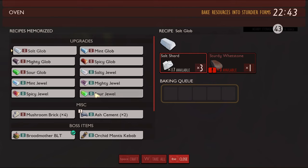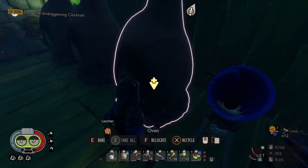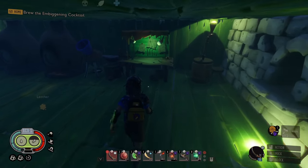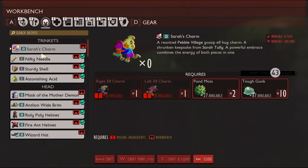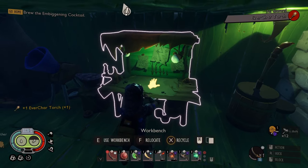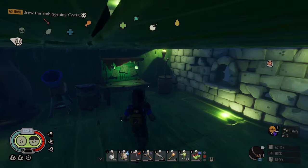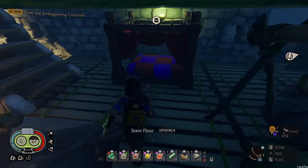How many twinkling shells do I have? One — that's not good. Well, I'm going to need twinkling shells eventually. Let's see if I can craft that ever char torch. Yay, finally crafted it. Now I got an ever char torch — it's about time. Let's go to bed.